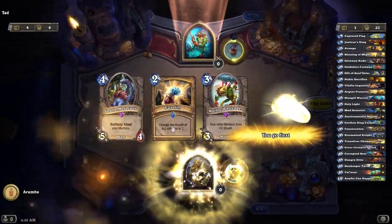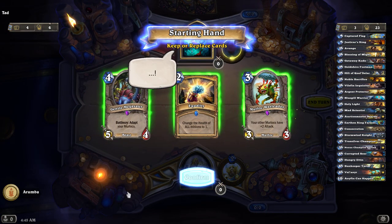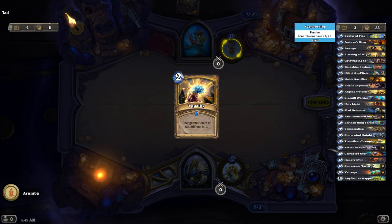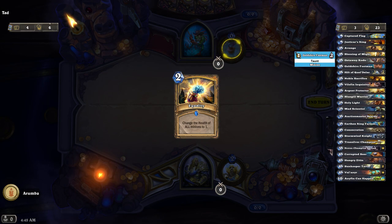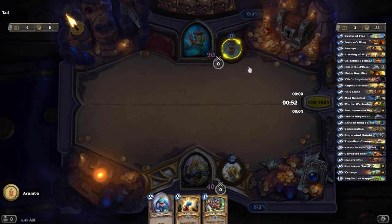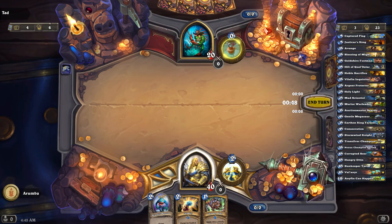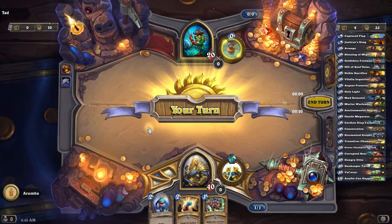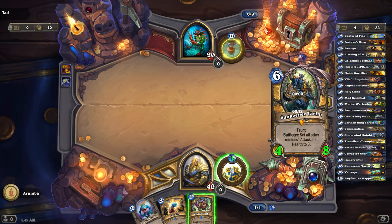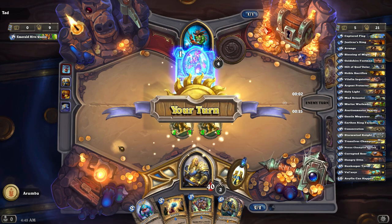Alright, let's see if we can beat Tad the proper way. Hold on to the Equality, because that might come in handy against some of the bigger guys toward the end. As much as I want those Murlocs, I think what we really want are the 1-drop minions. The great thing is, we can immediately put out a couple of 2-2s, which seems sort of ridiculous. Justicar's Ring with Captured Flag on Paladin — it's just crazy.